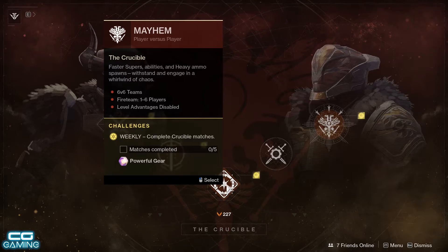Also if you're still grinding out baking for the Dawning event with Eva's Holiday Oven, then running Mayhem seems to be the fastest and easiest way to gain a lot of Essence of Dawning, so I definitely recommend grinding Mayhem as much as you can this week.